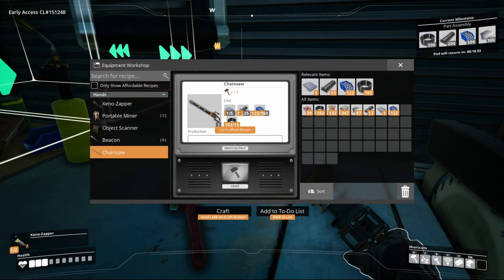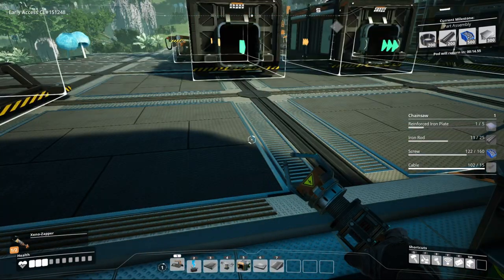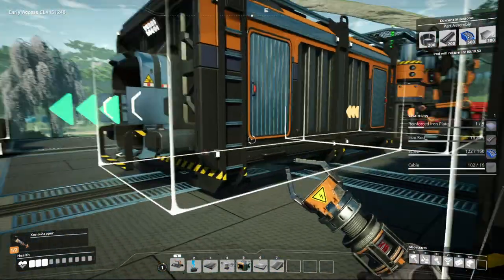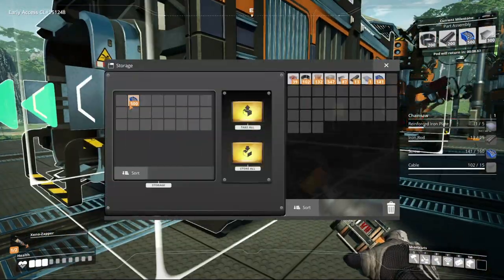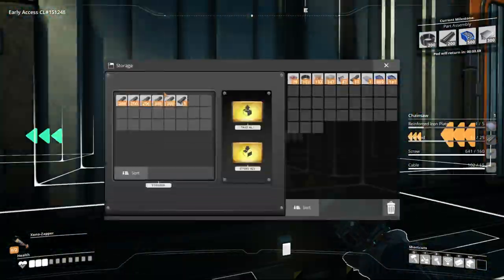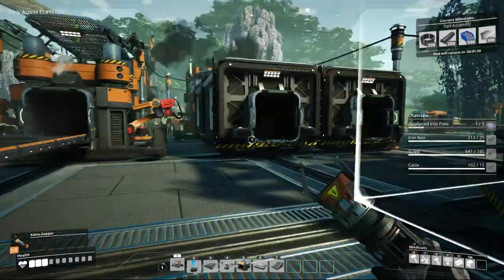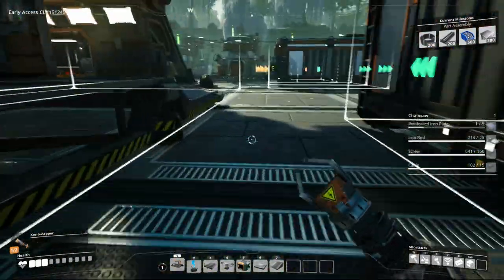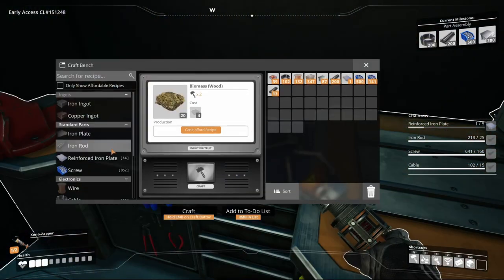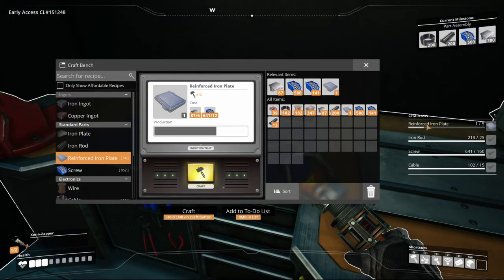For the chainsaw we need some reinforced iron plates, some iron rods, some screws, and some cable. So let's get some screws — there we go — and let's get some iron rods — there we go. And we need some reinforced iron plates, so we can make that by hand. I'll only make just enough for us to make that.